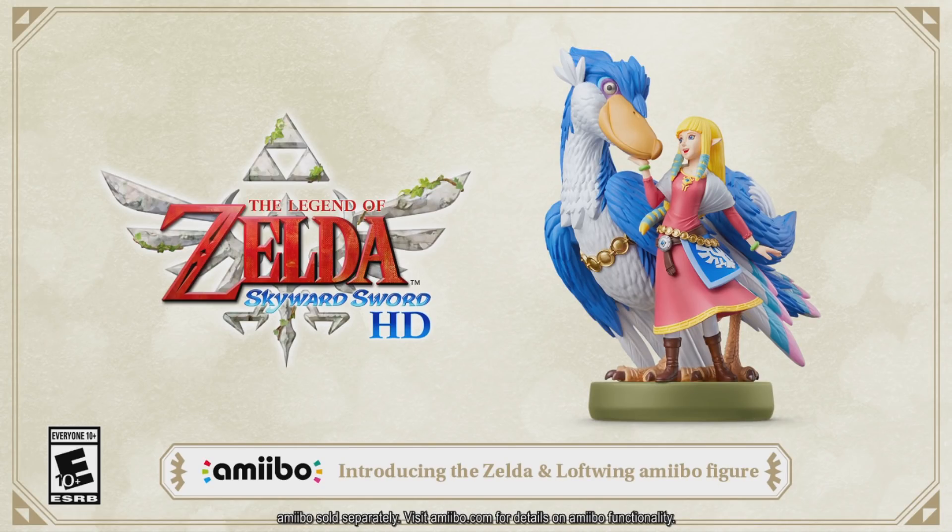Hello everyone. So recently Nintendo announced that they are making a new Zelda and Loftwing amiibo figure to be used with The Legend of Zelda Skyward Sword HD, which is releasing in two months. So I thought I would take this video as an opportunity to sort of go over what it does and how it could potentially impact the speedrun of the game, or at least the strategies that we might use.